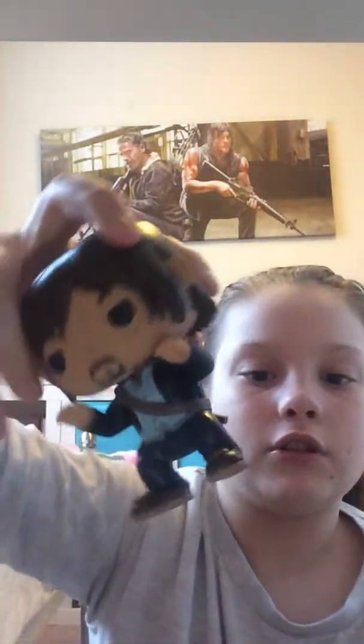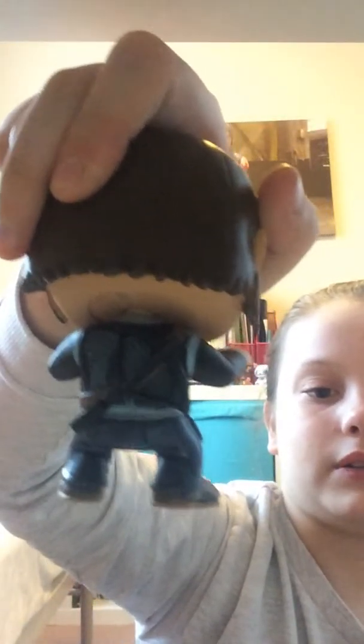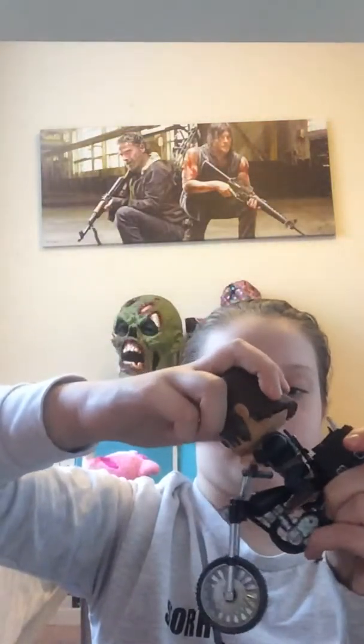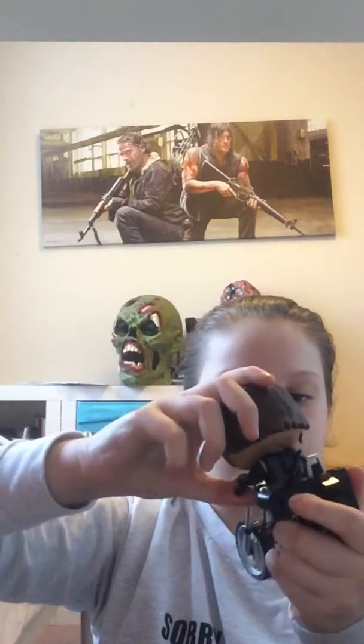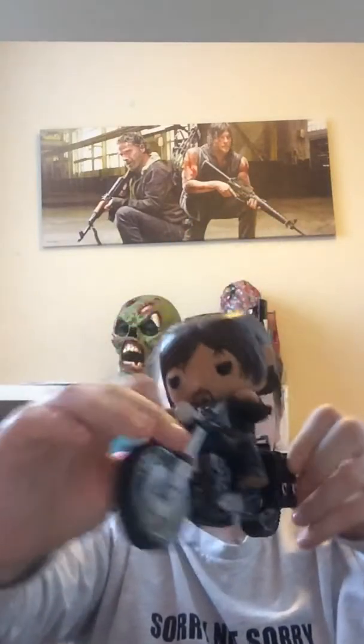Next we have Morgan, number 308. I love this character because he's unique — a lot of characters from Walking Dead have handguns or knives but he doesn't really use a gun, he just uses his mighty stick. At the back he has his rucksack.